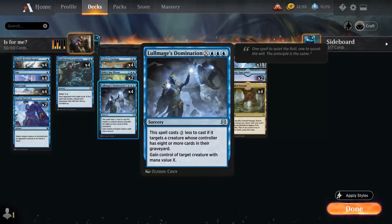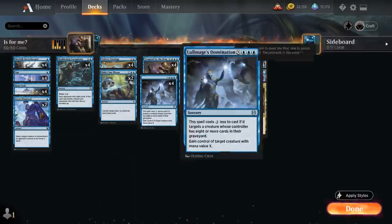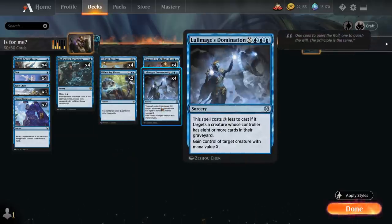Domination costs X and triple blue for a sorcery. It costs 3 generic mana less to cast if the opponent has 8 or more cards in their graveyard, and then we gain control of target creature with mana value X. So we've got these 8 mind control effects, but to enable Domination we also need to be a bit of a mill deck. So we're a mind control deck disguised as a mill deck.